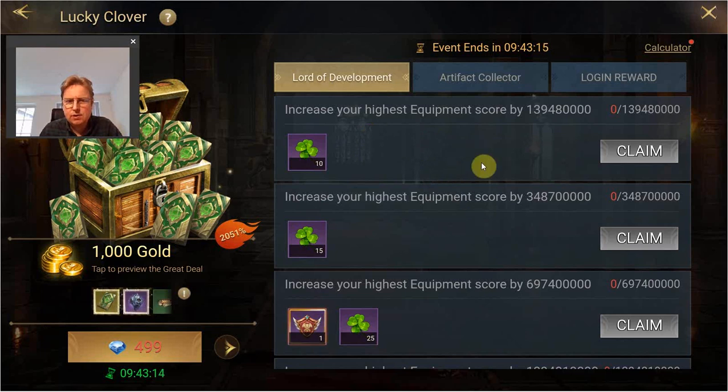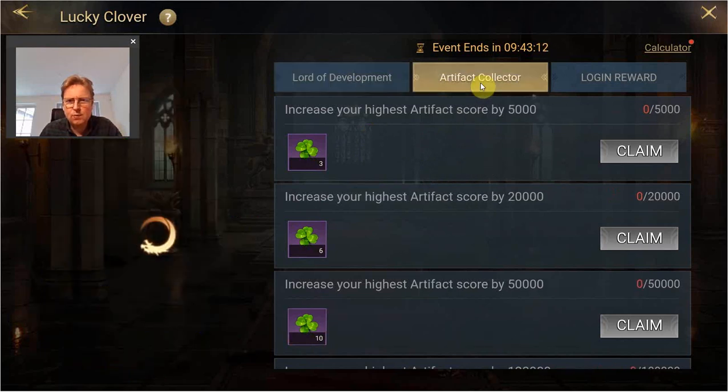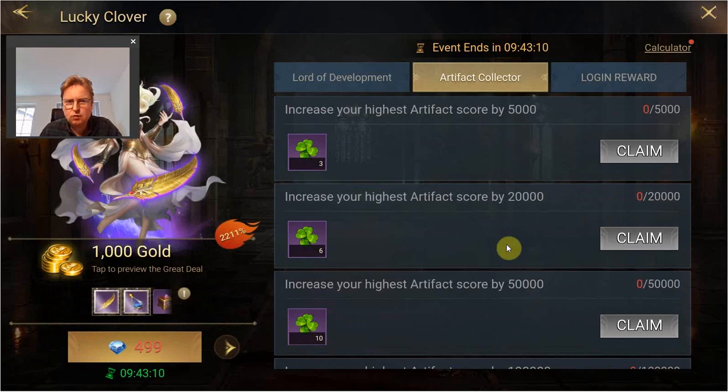Today is the increasing the highest equipment score. I'm going to do a little bit there but not much. Artifact — maybe I'm going to do something, I don't know yet.